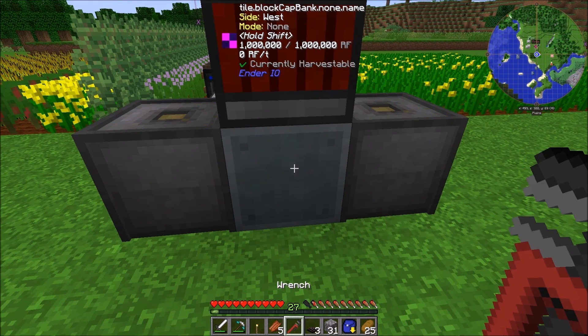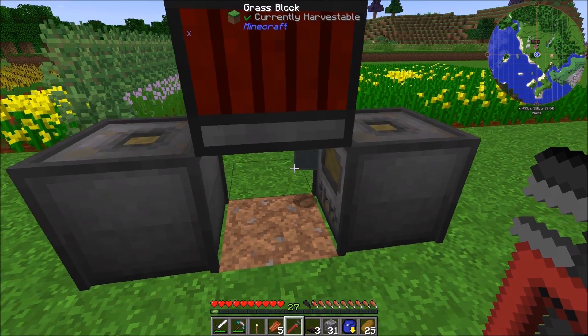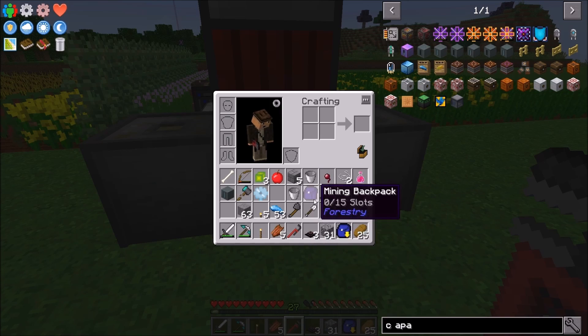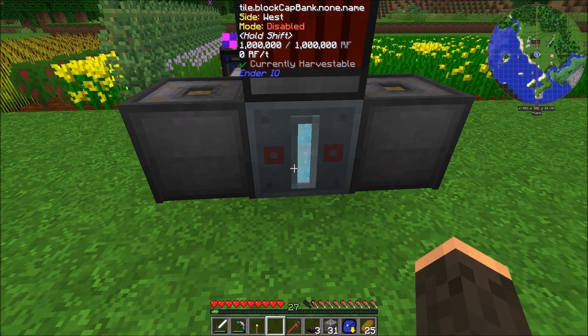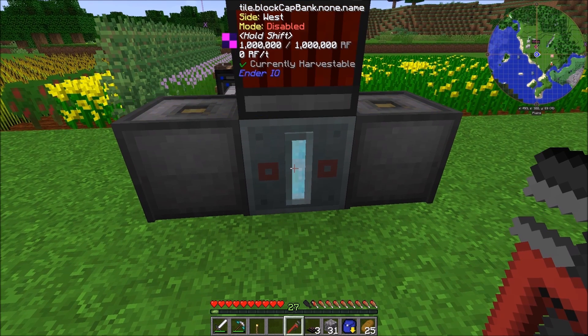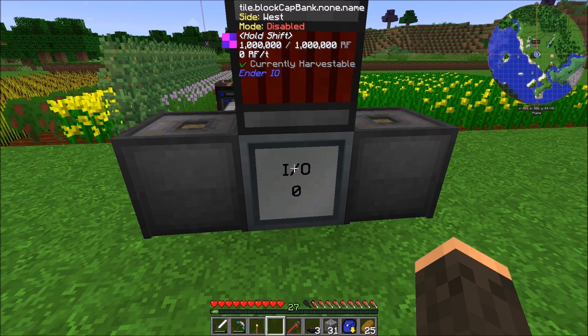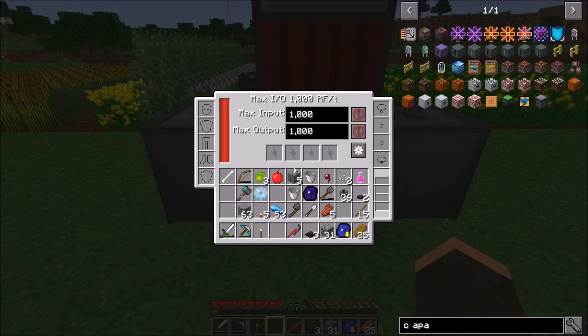If you use a wrench to click on it — if you shift click, whoops — now I probably lost all my power. So if you click on it with a wrench, you can switch the mode that it shows. I like this mode because it shows me the IO in and out. Apparently it didn't lose its power — good.